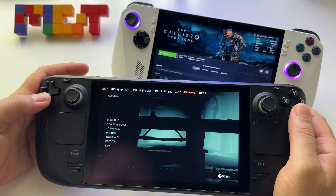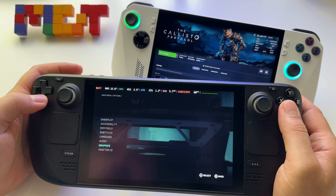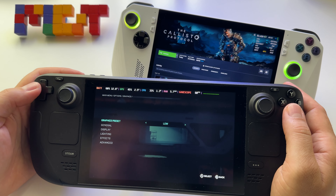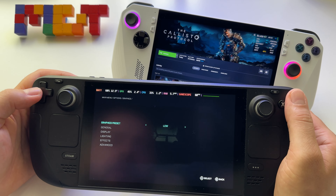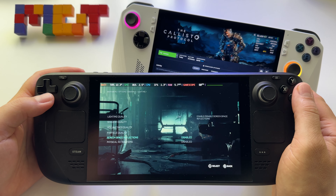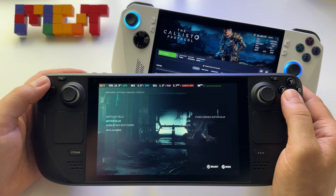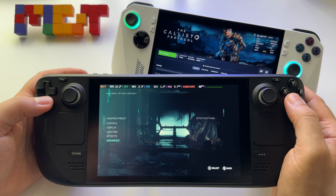Let's start on Steam Deck with the game running at low settings. I'll use the same settings on each device: display and lighting at low, depth of field and motion blur disabled, FSR set to performance, and overall low settings profile.